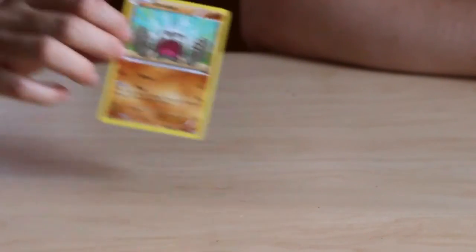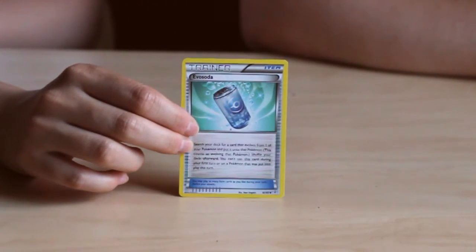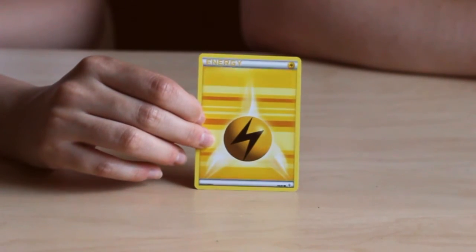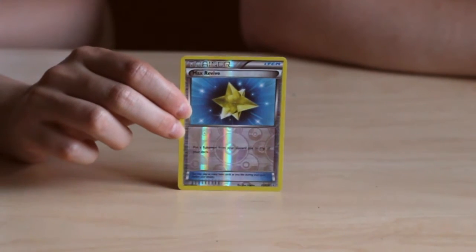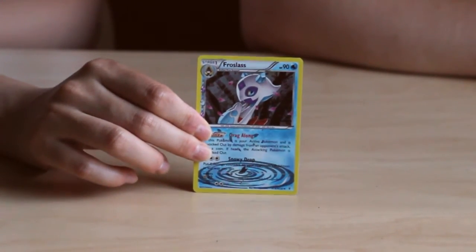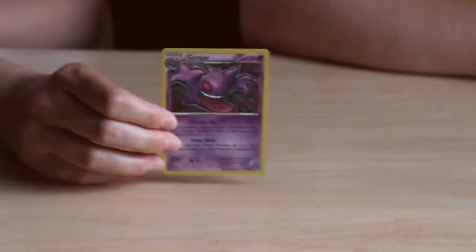So now I'll be opening the Blastoise pack. First off we've got a Shroomish, Doduo, a trainer card, an energy card, another trainer card, a Shellder, Clefairy, a Reverse Holo trainer card, from the Radiant Collection we've got a Froslass, and last but not least we've got a Holo Gengar.